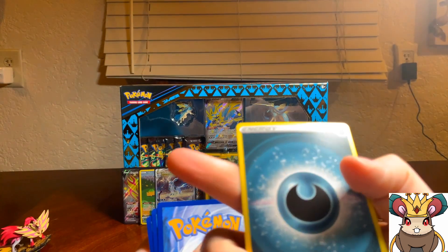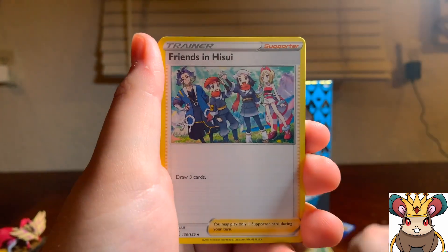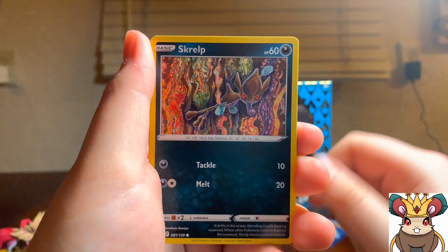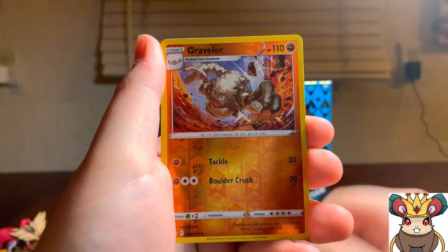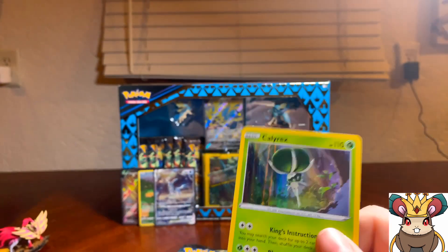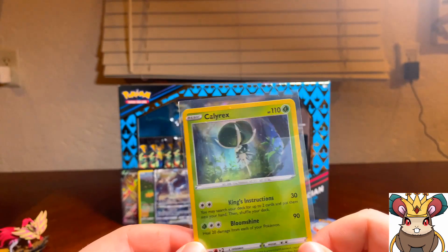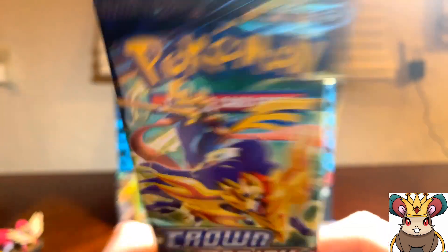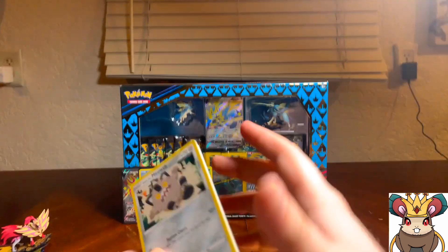We got Mataang, Shaman in his suit, Purloin, Grubbin, Helioptile, Skrelp, Roulet, and oh, we got a reverse Graveler looking pretty sick. Hey, a hollow Calyrex looking sick as hell! Let's sleeve this bad boy up. Calyrex looking good — oh shoot, I'm dropping Calyrex. All right, let's put it over here and on to the next pack. These boxes are amazing — when I heard these were coming out I was freaking out.